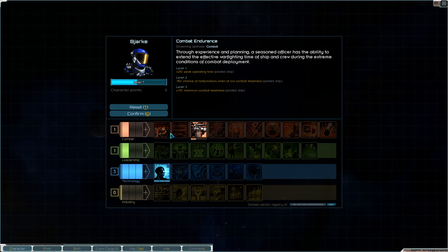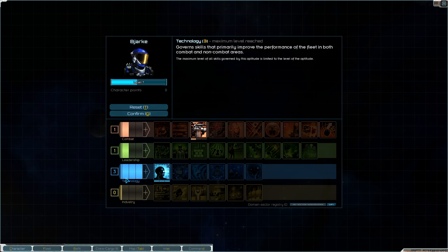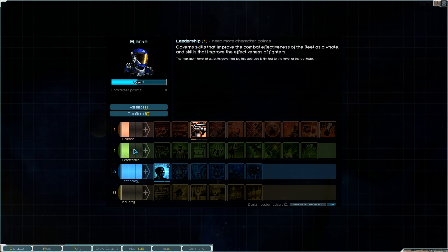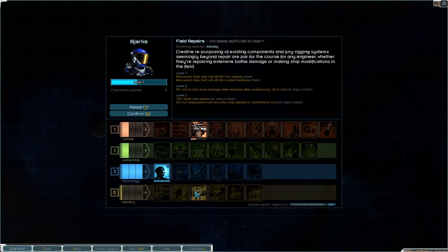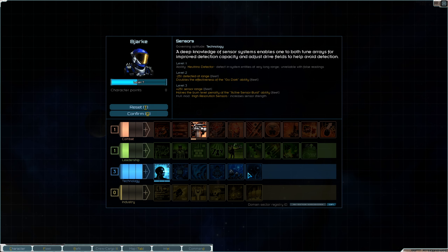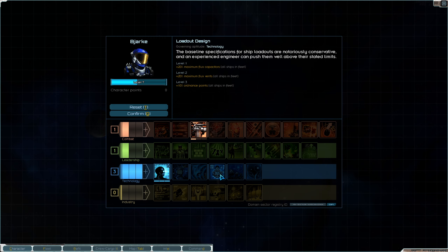Hey everybody, Bjark the Bear here and today we are playing Star Sector. We are looking at our character menu - we finally spent some of those points we've been accruing. We boosted up our technology tree and put one into combat, so this character Bjark is going to revolve around combat. That makes sense for me because I much more enjoy hunting down a bounty than doing a trade mission.